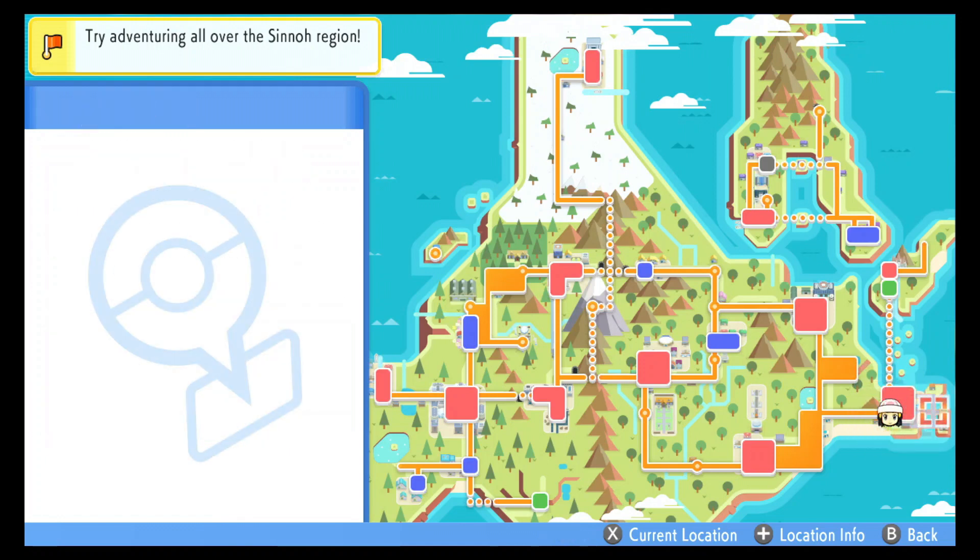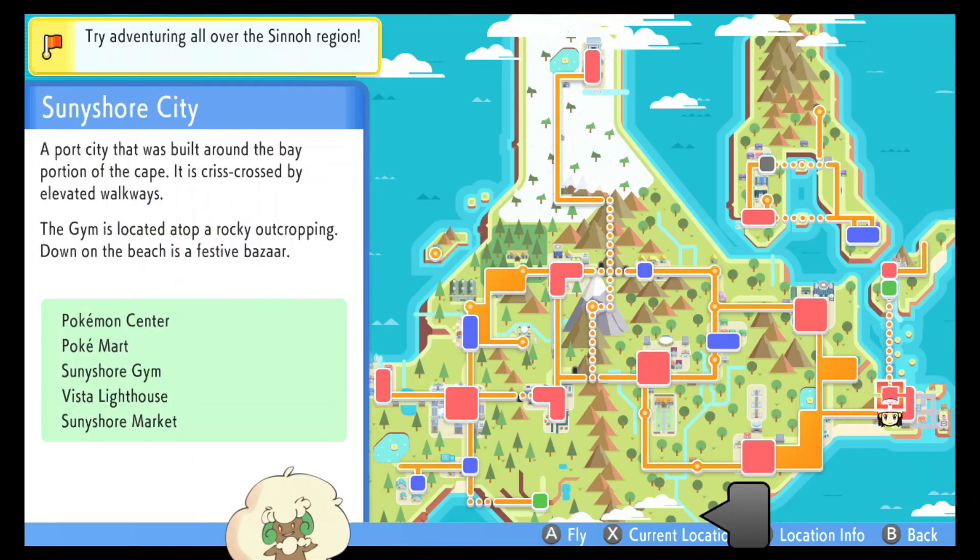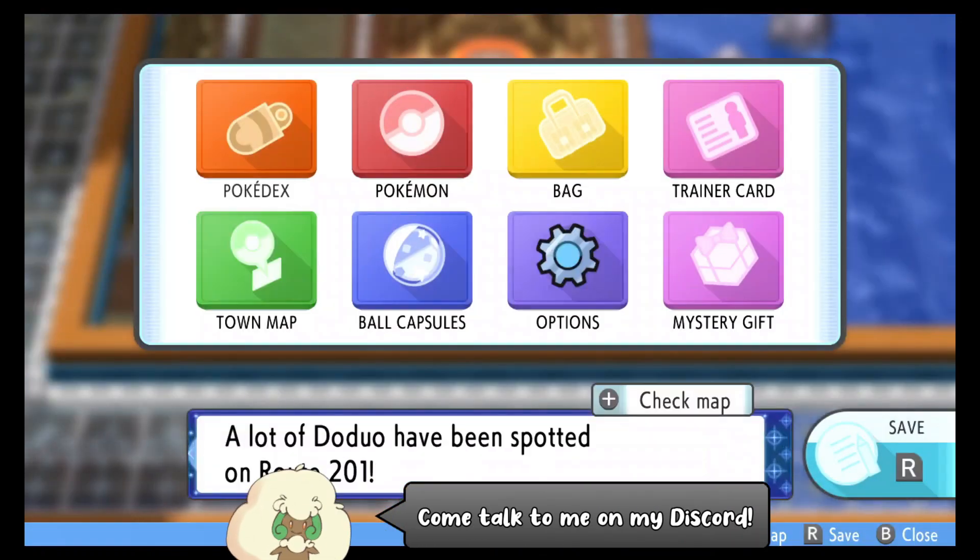Hello everybody, it's Techno here. Today I'm going to show you how to find Ekans in Pokemon Brilliant Diamond. It is a Brilliant Diamond exclusive, which means you cannot find Ekans in Shiny Pearl.